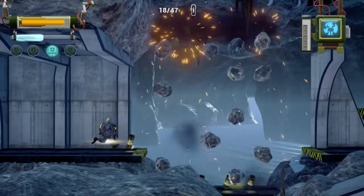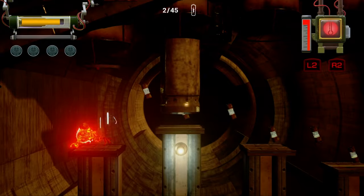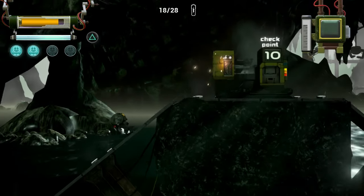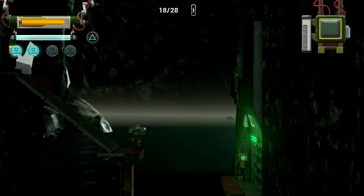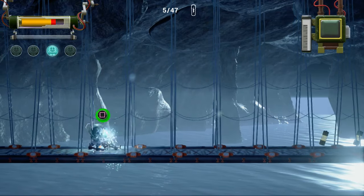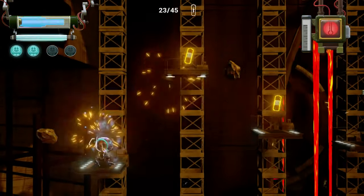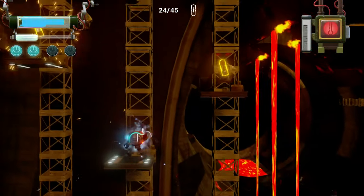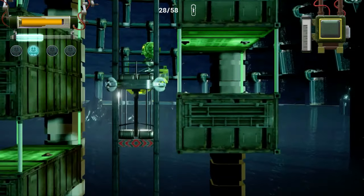The game also changes things up by including some special abilities, such as an energy shield, a temperature gauge — which I could not figure out for the life of me — and later a jetpack. These require energy to use, which is also your health. The only way to recharge your energy is at checkpoints, which have a limited number of charges. Run out of charges and it's game over. Energy can also be earned by rescuing fellow robots or collecting energy capsules throughout a stage. There is also a power meter that when fully charged lets you go invincible for a short time. The game is filled with platforming obstacles like falling rocks, moving platforms, and instant death pits.